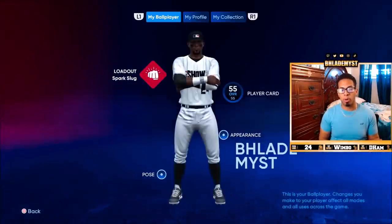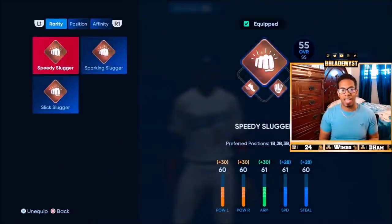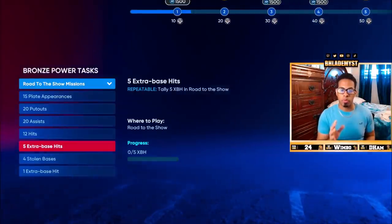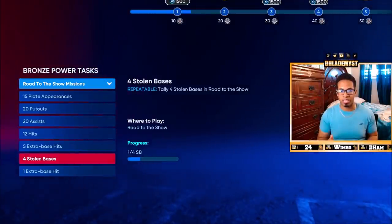In the ball player section, instead of using the loadout that has all the power, I changed it to Speedy Slugger. Whatever archetype you are using, you want to use the loadout that has the most amount of speed — because if you have stolen base objectives you will need speed in order to steal bases.